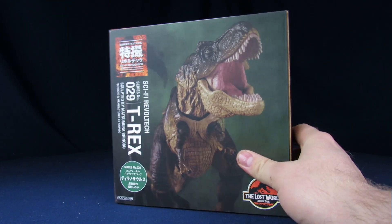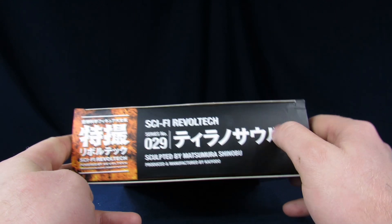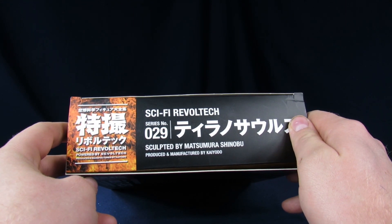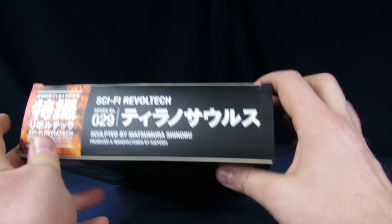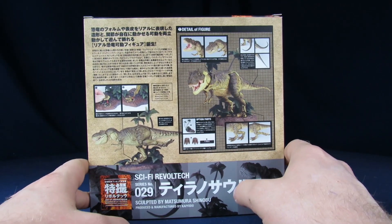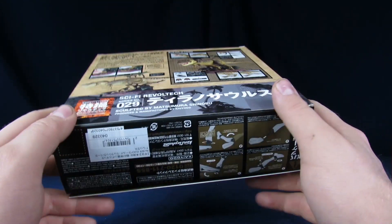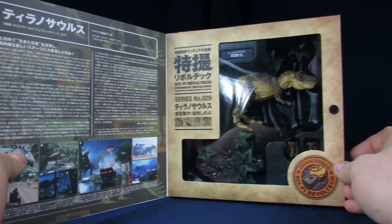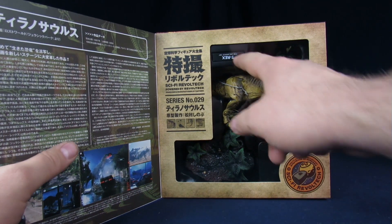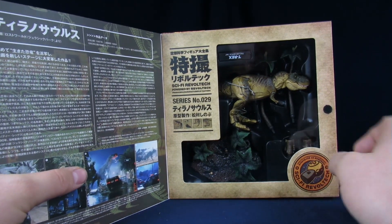Yeah, I guess it's science fiction — that's kinda stretching it, but whatever. The top of the box tells you more stuff — that's Tyrannosaurus in Japanese. The side of the packaging tells you how Revoltechs work. The opposite side shows the T-Rex stretched out. The back of the packaging shows you all the stuff it can do and what comes with it, since it comes with trees. Some description I can't understand and some legal mumbo jumbo. You can open it up and it shows you the figure inside, with some more information about the figure and about the movie as well, with shots from the film.